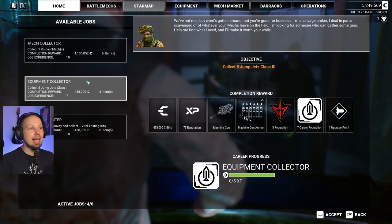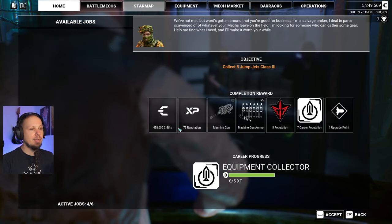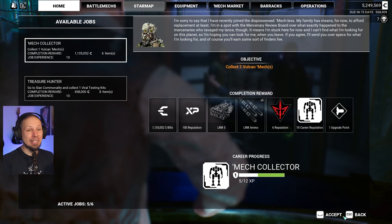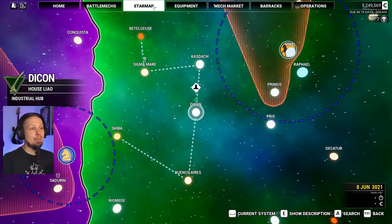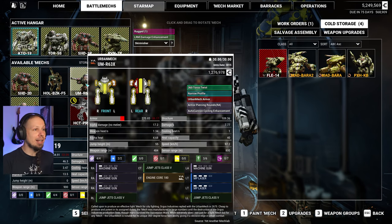Jump jets — yes, I can do that, no problem. Collect a Vulcan for a pretty good LRM — I'm definitely gonna pick the jump jet one up. A Vulcan? I guess we could do it. It's better than nothing right now. These are two machine guns, it's not really worth it. All right, let's take the Vulcan thing. And it's finally time to take a look.